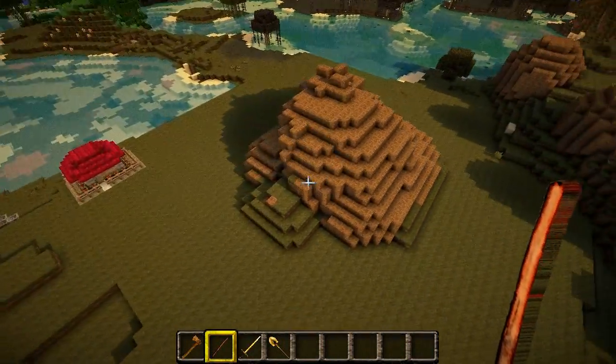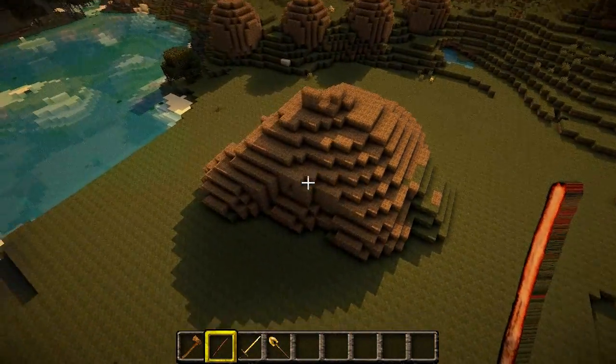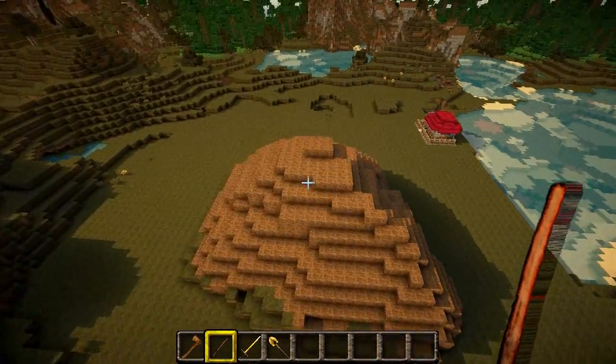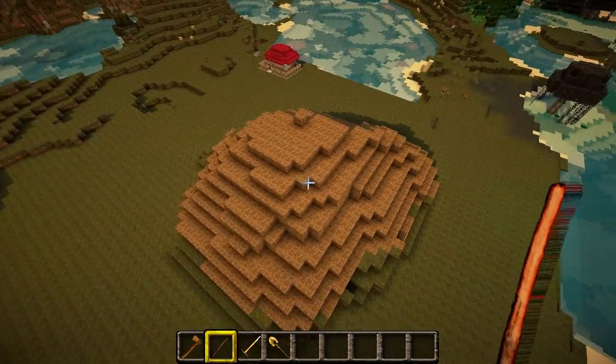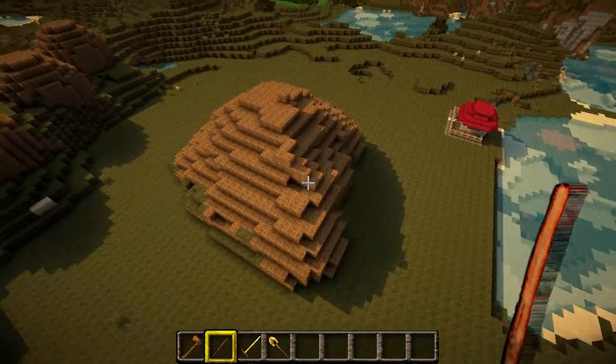You've got to be careful not to overdo it when you're making a mountain with the smoothing tool, because while it is great to have a very smooth looking mountain, sometimes nature doesn't work that way — it gives you sheer drops and straight lines. The smooth tool is really good for smoothing things off, you just got to be careful you don't make things too smooth.